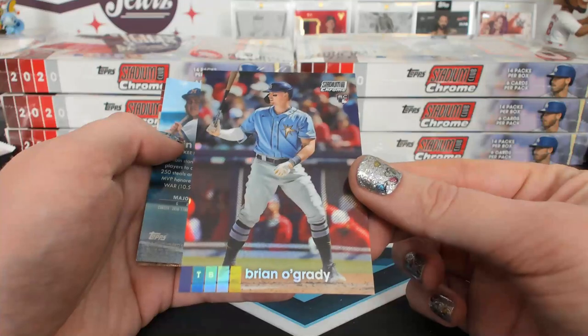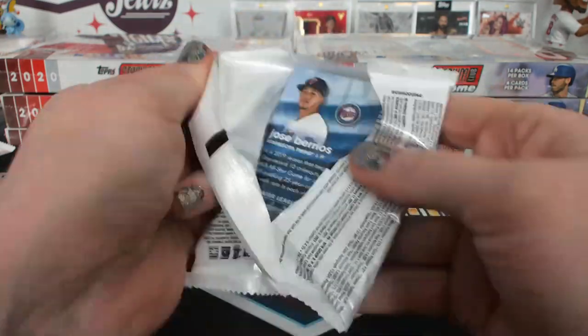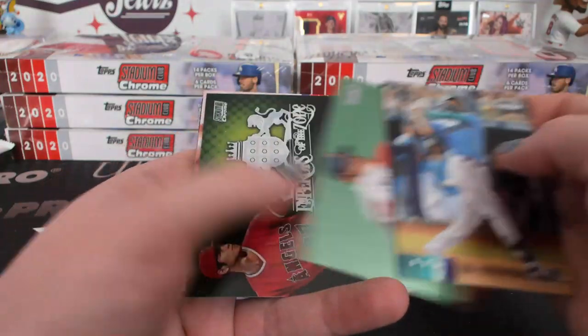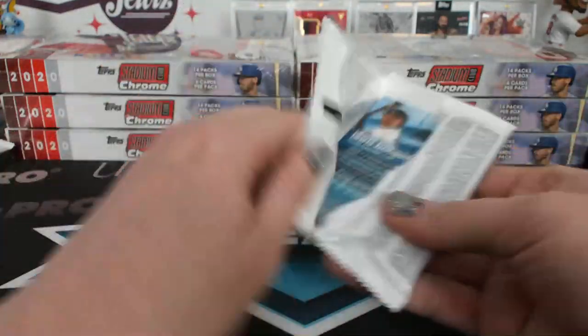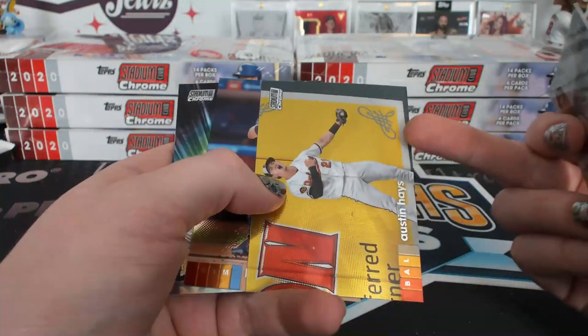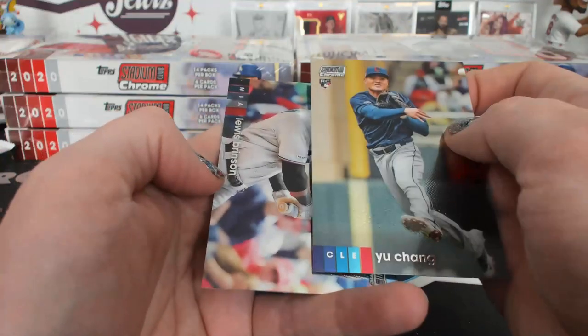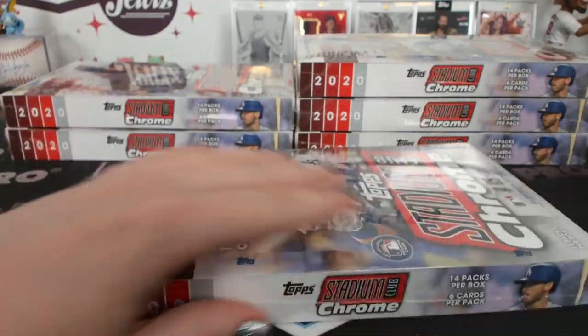O'Grady refractor for Tampa Bay. The tiny Emperors of the Zone. Keep thinking it's an autograph in the corner there. Beam Team Dodgers. So 100 more cards — probably the new images we have not seen before.